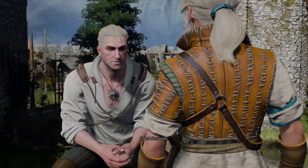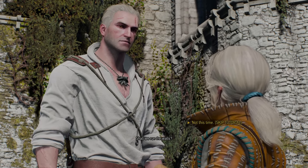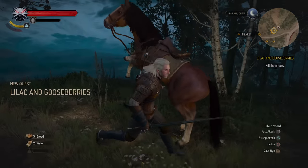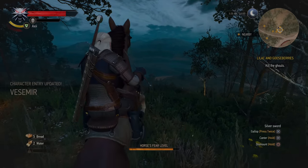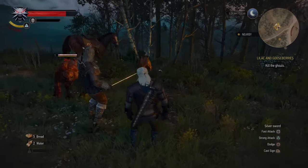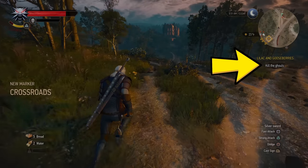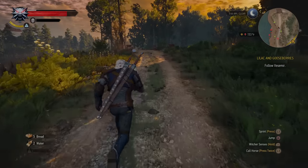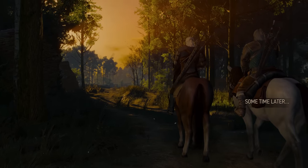Our adventure kicks off in the Witcher home base of Kaer Moran, where we can skip both Ciri's movement tutorial and Vesemir's combat tutorial, before waking up in White Orchard. We're immediately thrown into the deep end as we get ganked by a pack of ghouls, and since we have no bombs yet, we have literally no way of dealing any damage. Our horse Roach isn't keen to give us a lift, so we're forced to run away on foot. Despite the main quest objective stating that we must defeat the ghouls to progress, we in fact do not. Simply running away as far as this bridge automatically triggers the next cutscene and brings both Vesemir and Roach to our location. Nice.